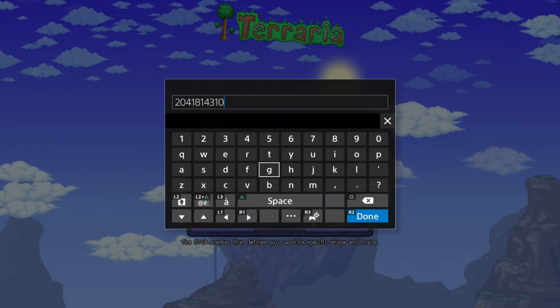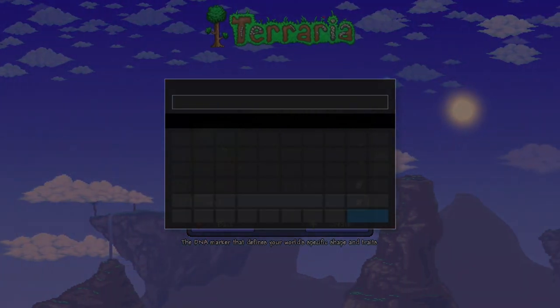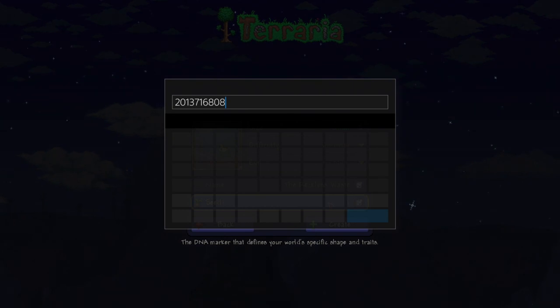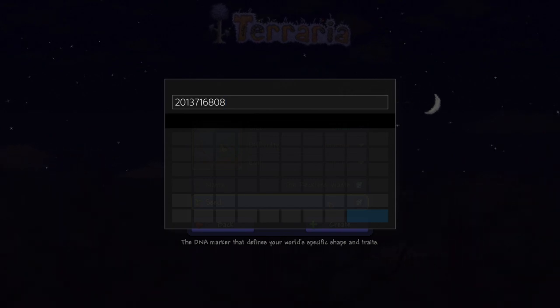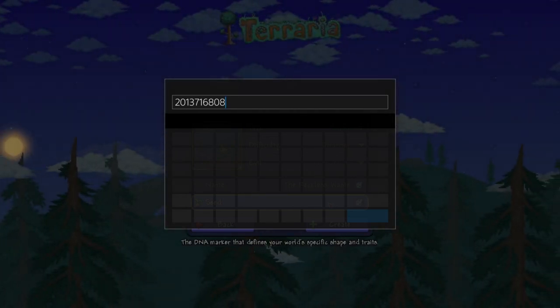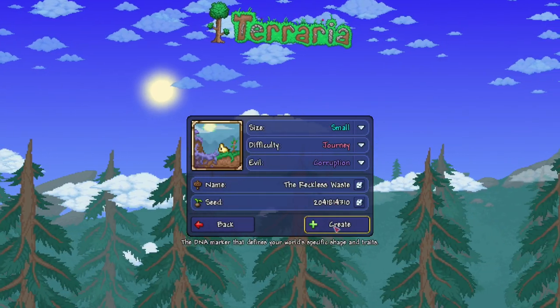The seed number, though, does matter. This is going to get quiet for a second because I'm using keyboard and mouse — it makes my life easier. The seed number is 2-0-1-3-7-1-6-8-0-8. You're going to pause the video right now and write the number down — that way you've got it. It'll be in the description below as well, but just in case you're on your PlayStation and only have your phone, you need to write something down. So that will be your number for your seed — it'll go right there, and then you'll create the world.